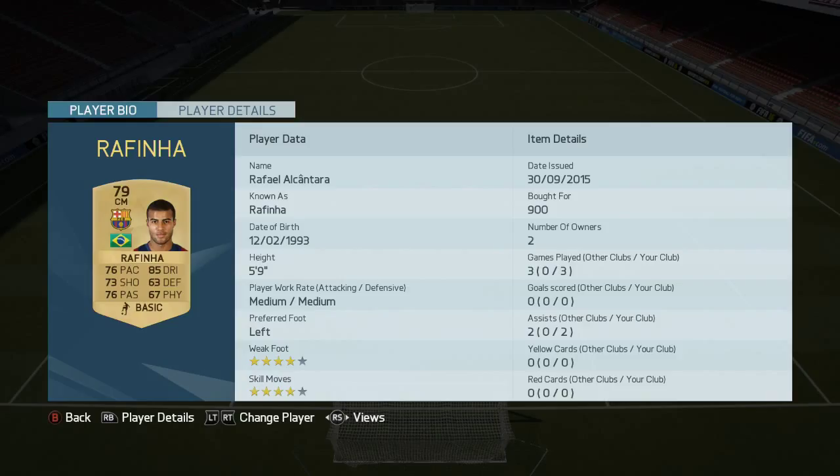On to the next midfielder, we have Rafinha, the Brazilian from Barcelona — 4 star weak foot, 4 star skill, up and down box-to-box midfielder, everything you'd expect, assists as well. Really class player and will be one for the future.